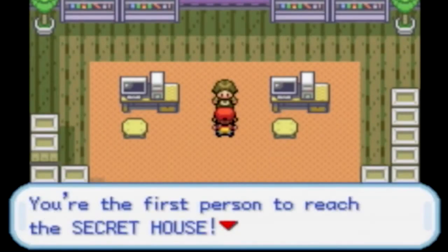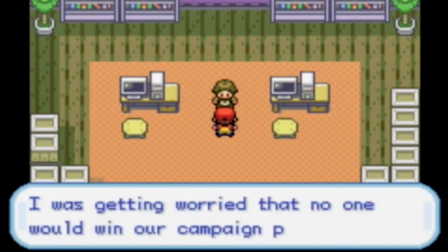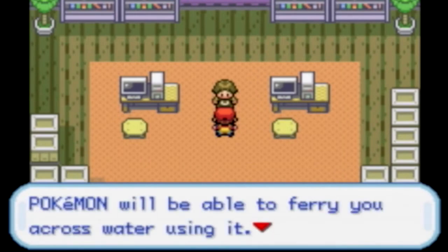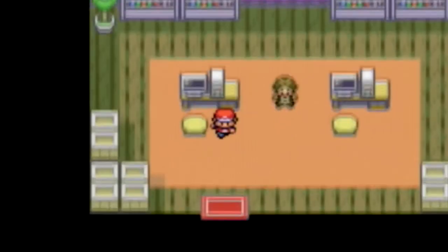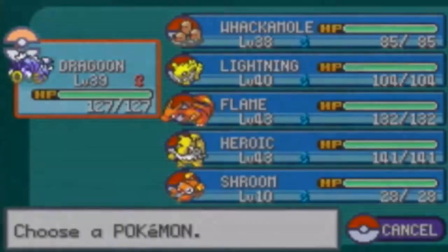Finally! You're the first to reach the secret house. We held a campaign for a grand opening and were worried no one would win. Congratulations — you've won HM Surf! Pokémon that know Surf will be able to cross water using it. The HM is not disposable so you can use it over and over. You're super lucky for winning!